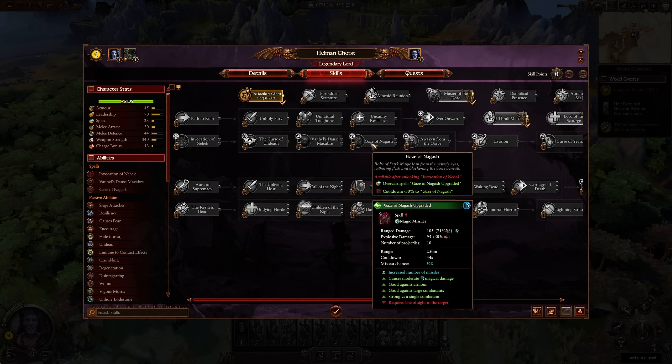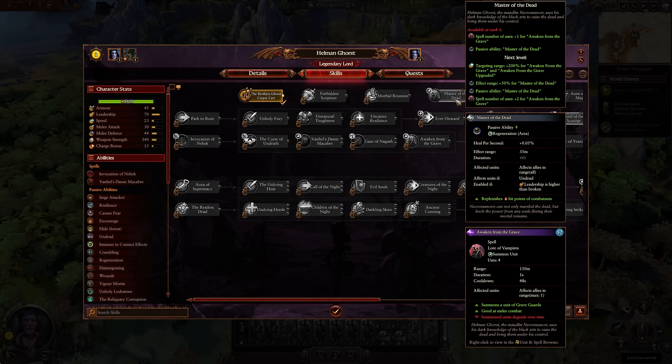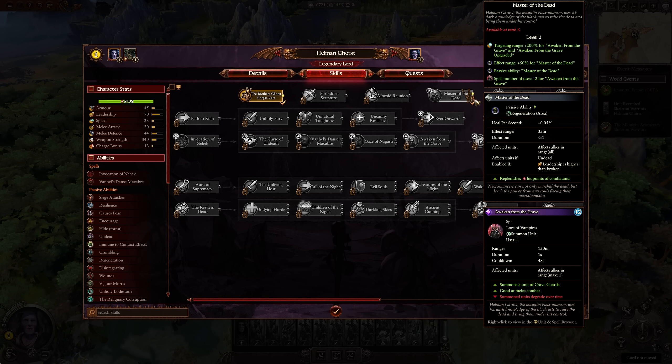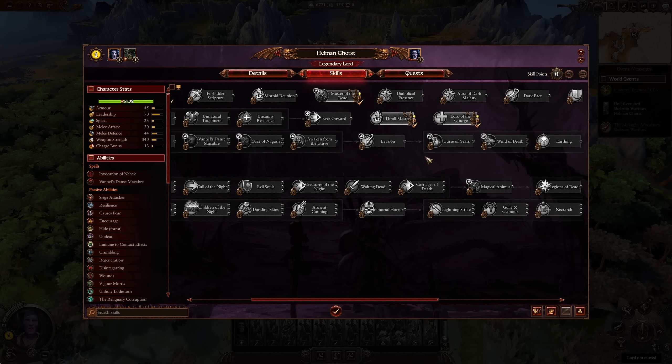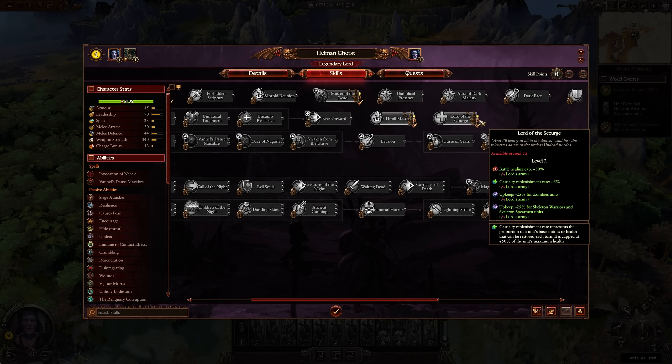His skills include Invocation of the Heck, but he also gets Awaken from the Grave, which allows him to summon a White King. Master of the Dead is attached to this as well. The spell's number of uses increases up to plus two, with an increased targeting and effect range. Forbidden Scripture gives 10% research rate and raise dead cost minus 15%. He also benefits from the same Thrall Master and Lord of the Scourge bonuses as Kemmler — helping with upkeep reductions, casualty replenishment rates, and battle healing caps.